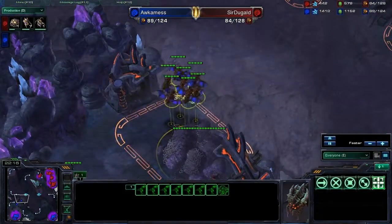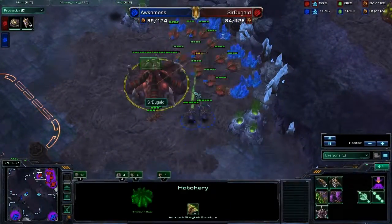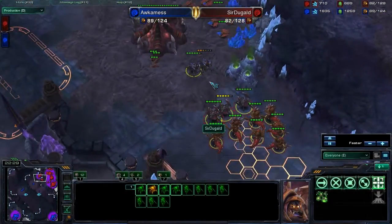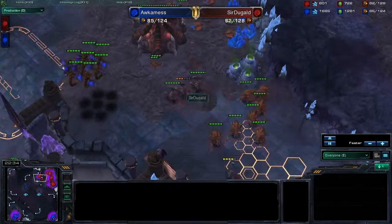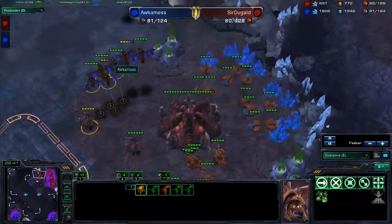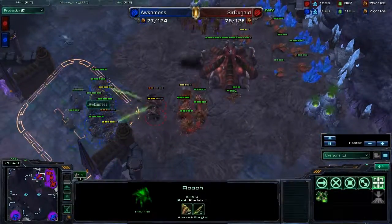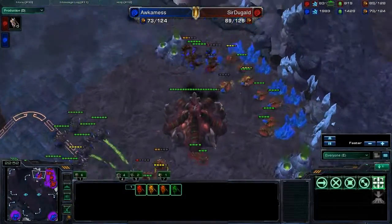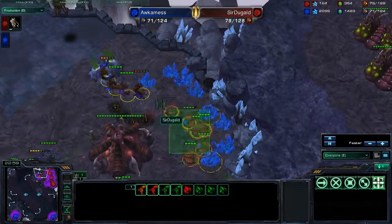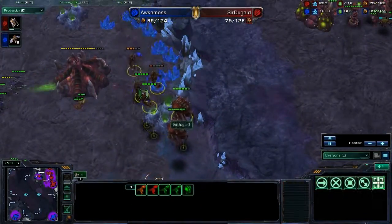Sir Duggald's minerals are getting very low. His main base minerals are gone completely. It looks like Occamness is doing the runaround — going to take down this third base while Sir Duggald checks out for himself, who still hasn't seen this ninja expansion from Occamness. Occamness easily gets Sir Duggald to cancel his base. Sir Duggald comes in to make short work of Occamness's latest base, as there's really no way Occamness can defend it. Some roaches come in spitting acid at the hatchery, targeting the drones.